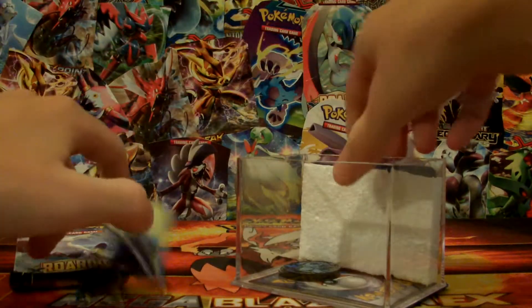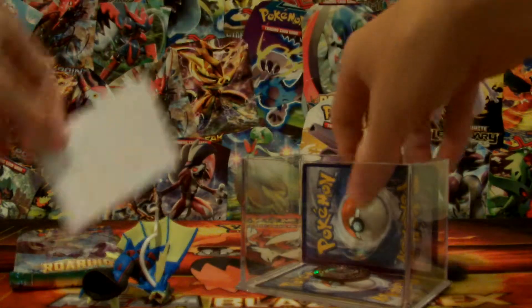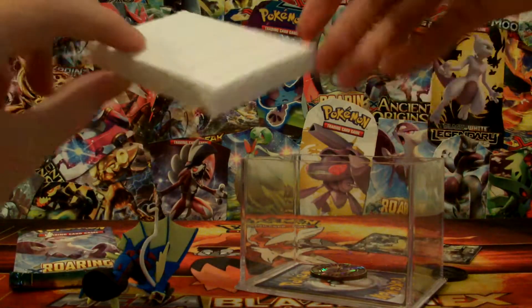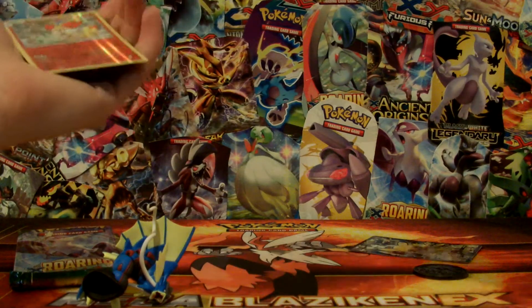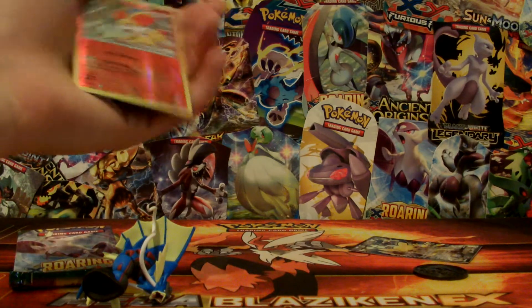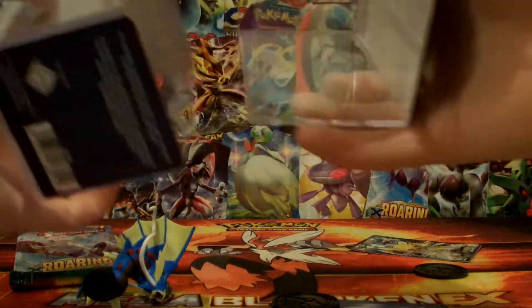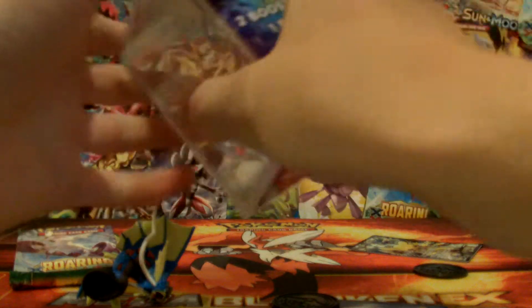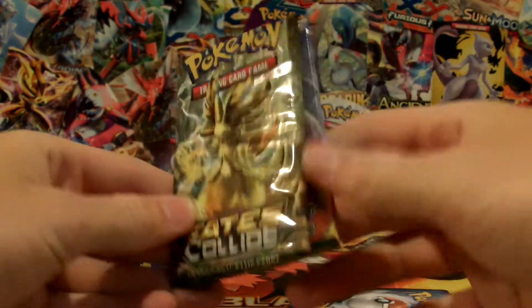So we've got packs, figure, coins, and styrofoam. This is a case where you can hold your cards — I'm not sure how many it holds, but it's a good case to hold them in. The two packs are Roaring Skies and Fates Collide.